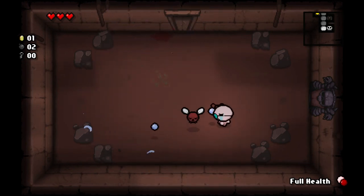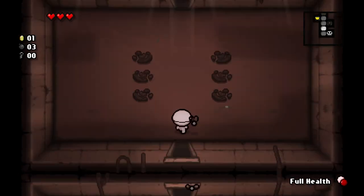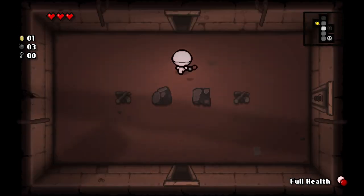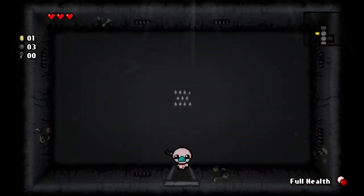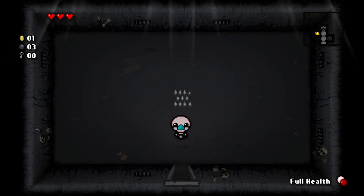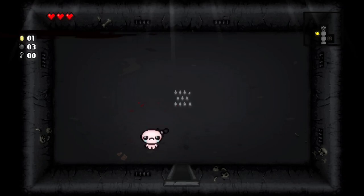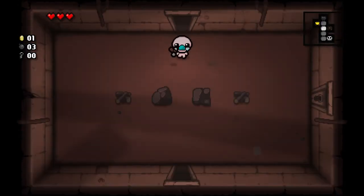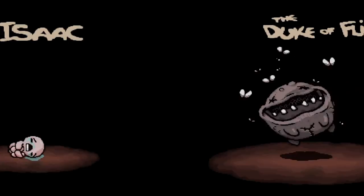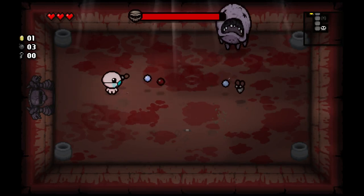You typically want to clear the whole floor. This room is a sacrifice spike room — you can use it to hurt yourself by walking over the spikes to potentially get some items. Since I have a full health pill, I'm going to go ahead and hurt myself a little bit. They didn't give me anything. I usually don't use those, pretty much for the reason you saw — you hurt yourself a lot and don't really get anything out of it.